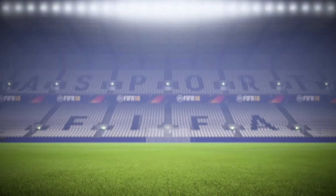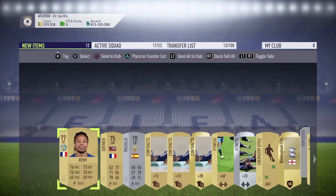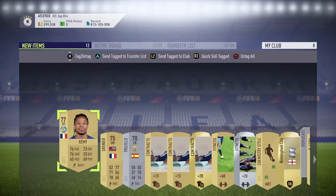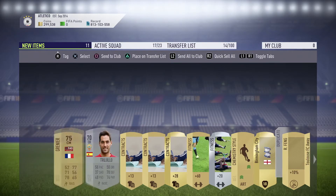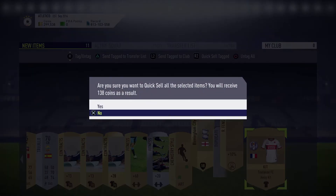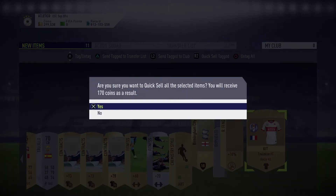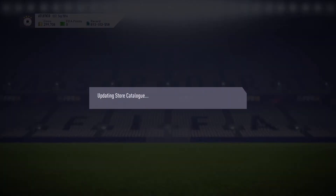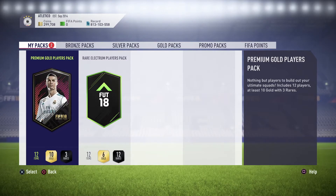The Premium Gold Pack - it's not a rare player so I'll skip it. That's Remy from La Liga - a good player, I can put him on the transfer list. The rest I'll quick sell or send to my club. We're left with two packs. The Premium Gold Players Pack - if you're lucky it's a good one, if not then it's not, and I'm not lucky so it's not great but we do get a rare player.